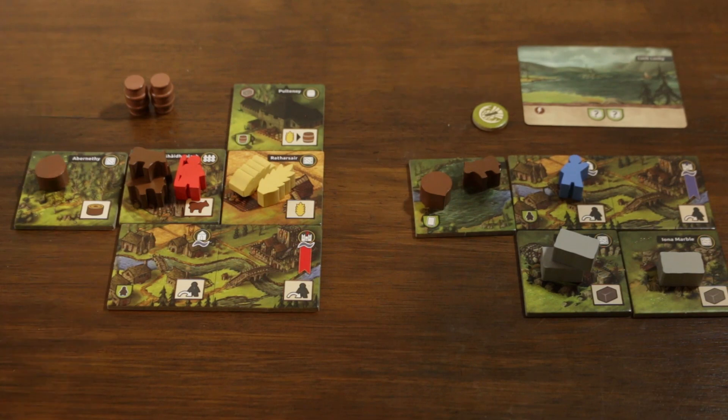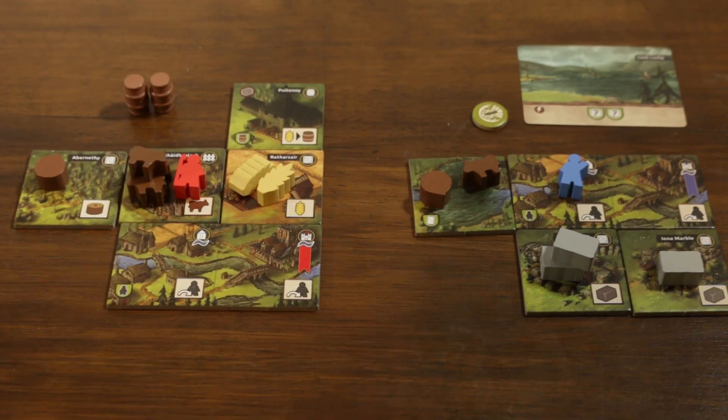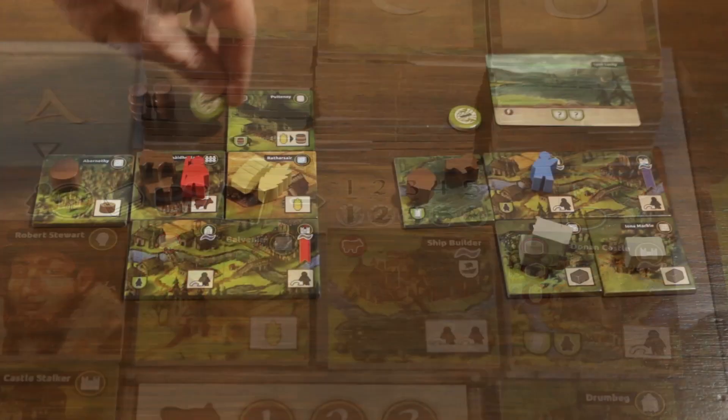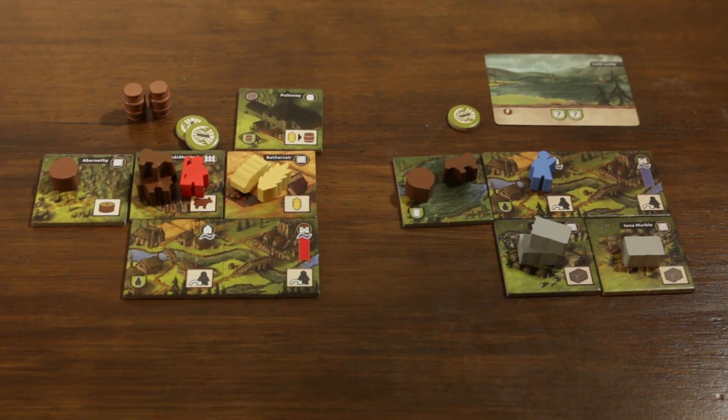Third we score whiskey barrels: red has two against blue's zero — a difference of two, meaning two victory points for red. Last we check person tiles but currently no one has any, so that concludes the intermediate scoring and gameplay continues.